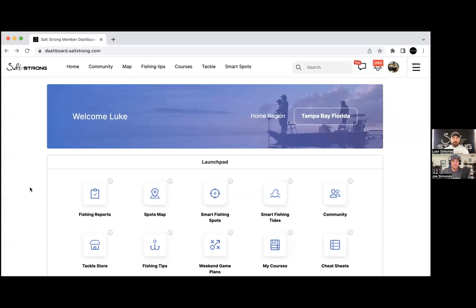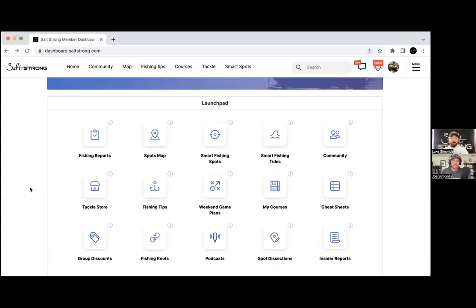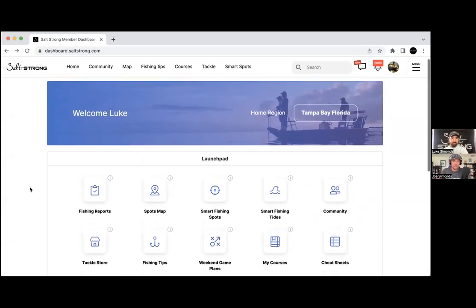This is our new dashboard — it's pretty clean right now. We went from having stuff everywhere to keeping it simple. It looks kind of like app icons on your phone. These are the main things based on what members are clicking most, which we track with heat maps. A lot of these first ones tie into the smart fishing system.